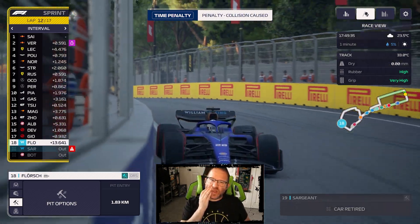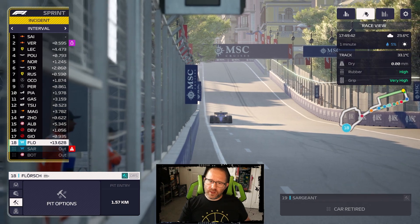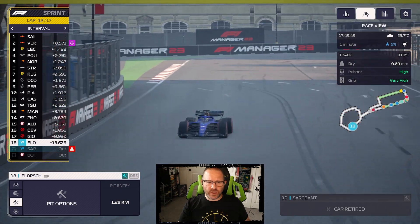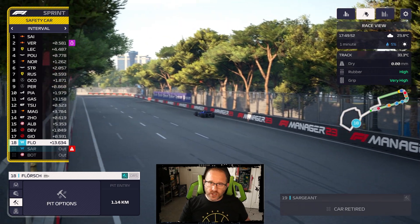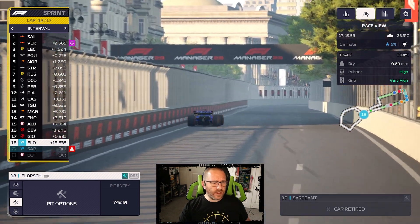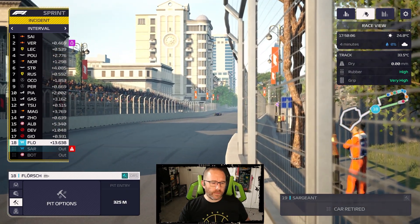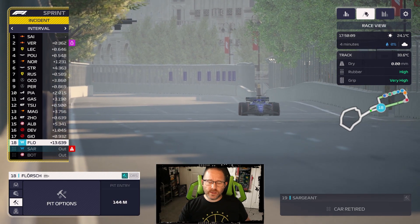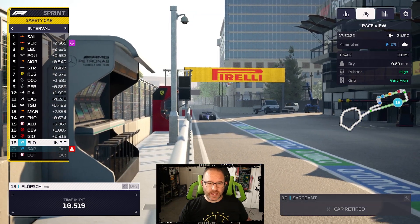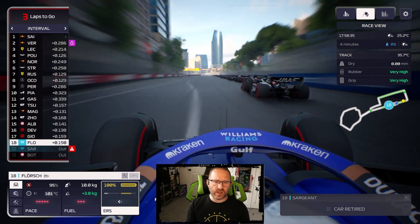Sergeant is given a penalty, which makes absolutely no sense. The other car is hardly alongside him - he had the right to that corner, with more than a car's width to the inside. If he doesn't turn in he doesn't make the corner anyway. That is 100% Bottas's fault. So we're going to get punished - he'll start from last place. No one else is opting to pit, so we'll roll the dice with nothing to lose other than an extra set of softs for the feature race.